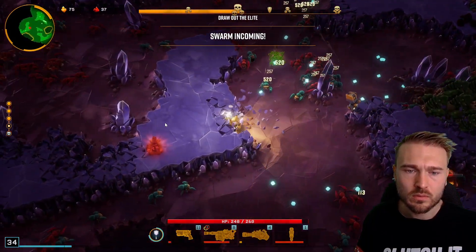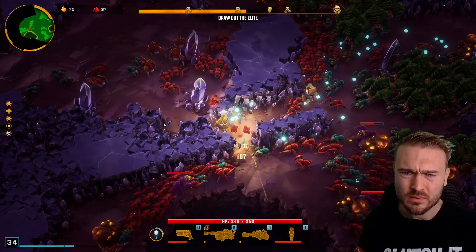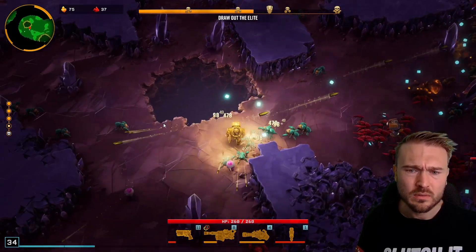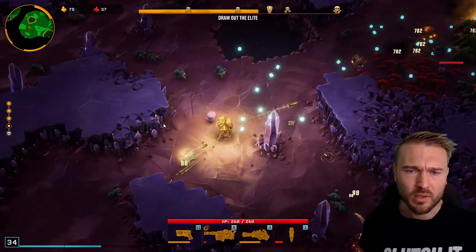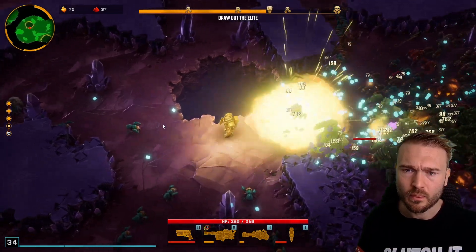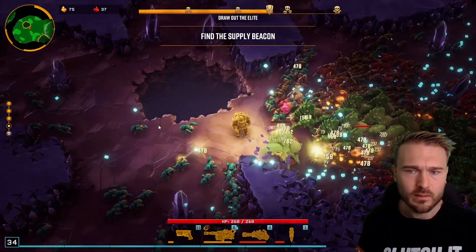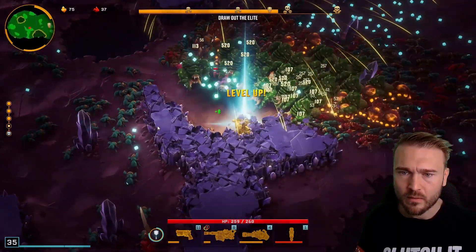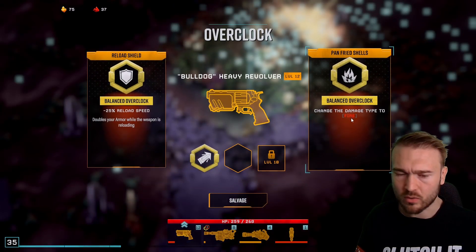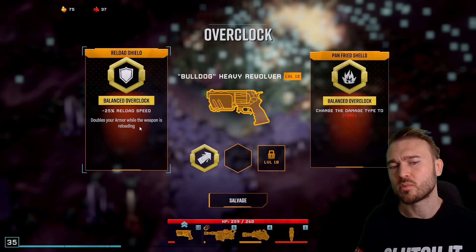Get ready — did they drop the supply pot already? I don't see any supply pot on the minimap. Too much crap in the way, supplies can't land... okay, there's the supply. Overclock fire damage — no, I don't want fire damage. This one doubles your armor while the weapon is reloading — that's kind of cool.